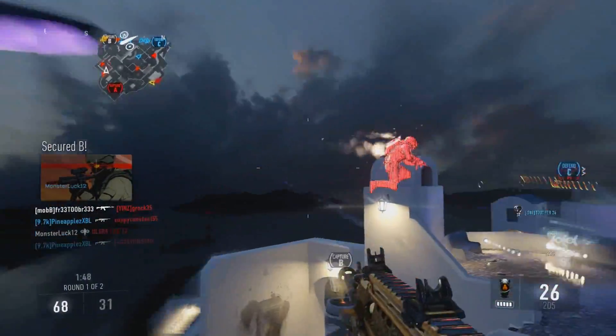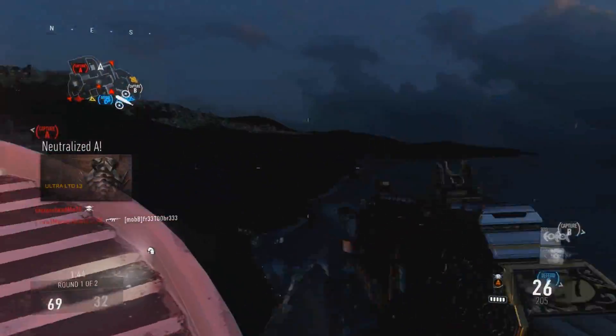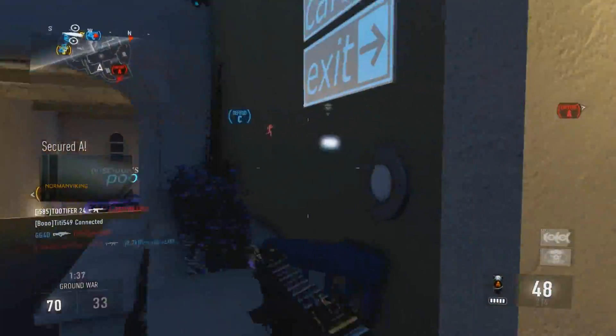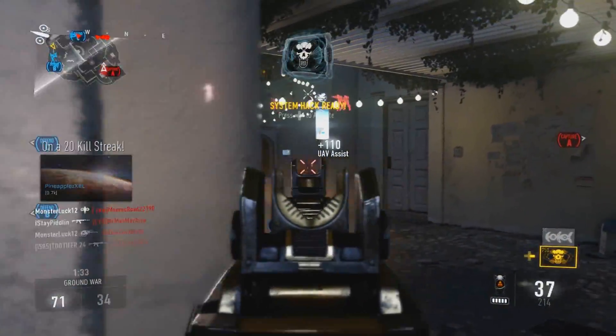Damage, accuracy, and fire rate — those are the three things you really want to focus on when you're looking at a supply drop gun, whether it's enlisted, professional, or elite. You're trying to figure out: is this gun good, is it worth using, is it better than the original?